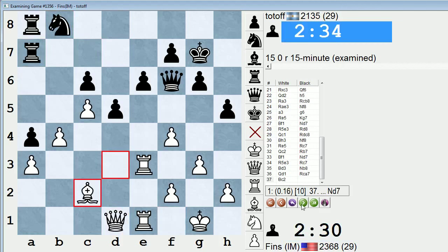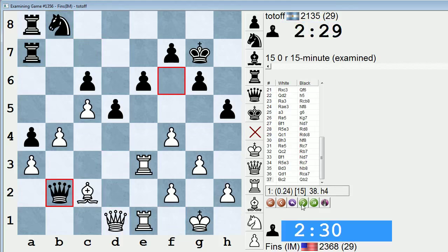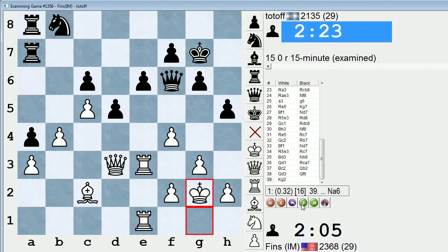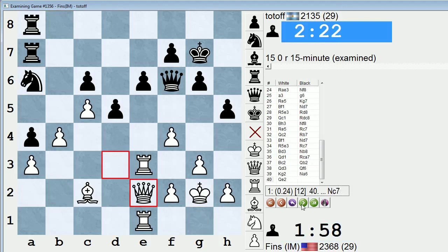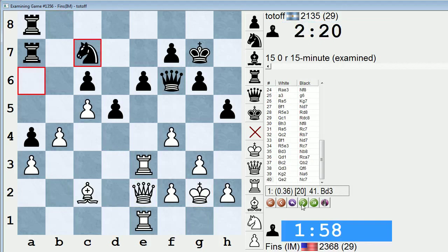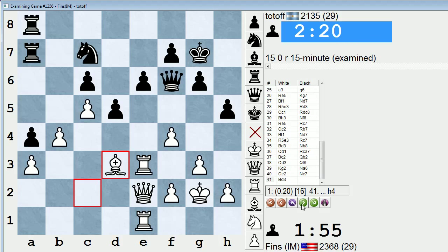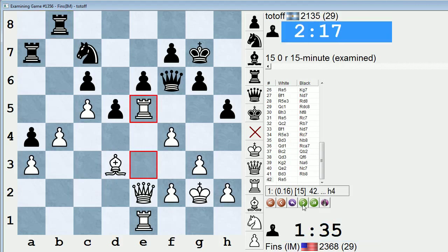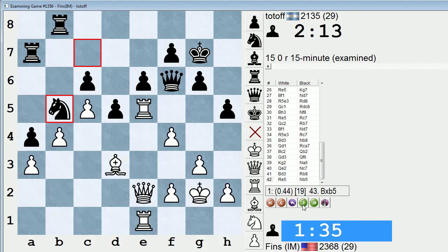I really thought these maneuvers by him were strange, especially the doubling of the rooks and knight to a6. Queen e2 — my setup hasn't changed very much, I was just kind of waiting to see what he would do. Because I thought his own maneuvering might be his undoing. Queen b2, just keeping the tension. Yeah, we were getting pretty low on time at this point.